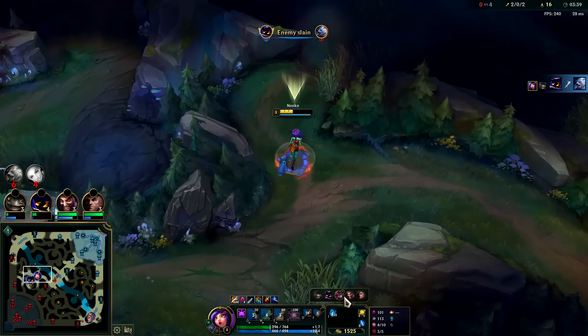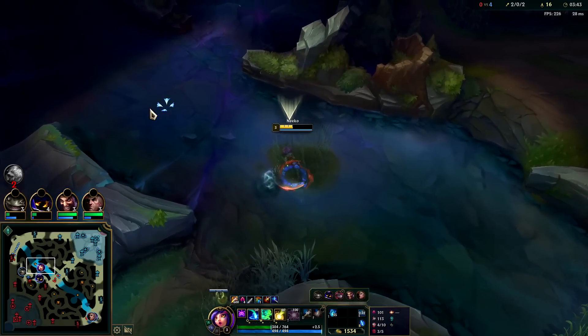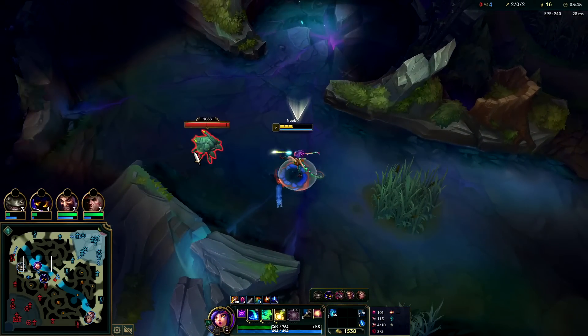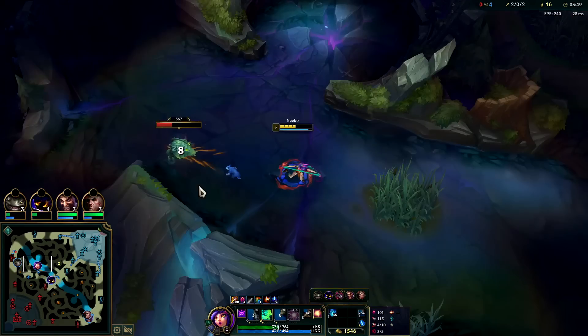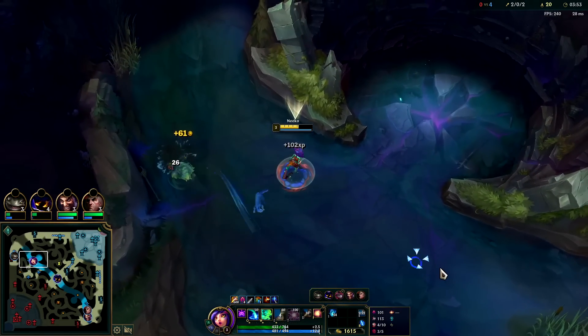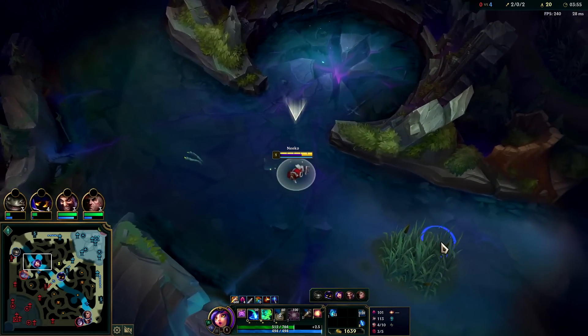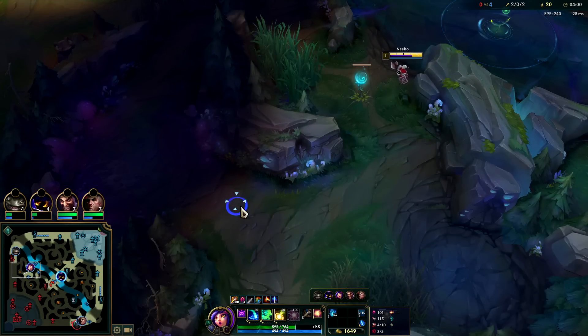Whenever you're walking around the map before you go into a gank, you want to pretend to be a minion because your picture doesn't show up on the minimap for the enemy champion. So it's hard for them to see you — they can only see a little dot on the minimap and no one registers that as anything. And that's even if they have vision of that spot. If I was on a ward, they'd only see a little dot.